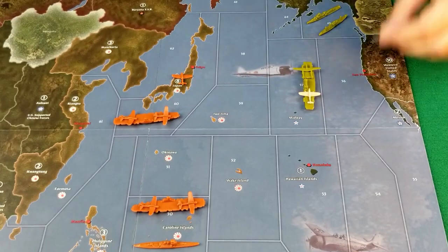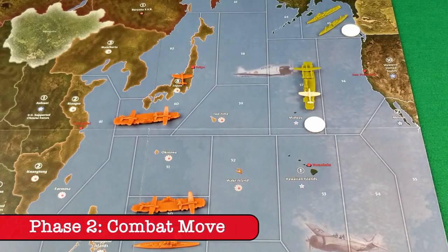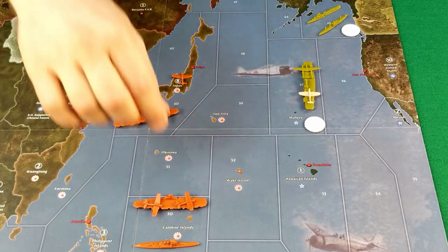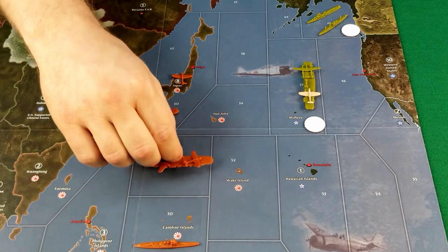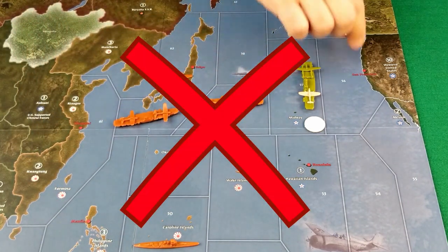Make sense? This is actually pretty straightforward, but people have a tendency to overthink it. Let's look at an example of how fighters use their special ability to take off and land on carriers. Let's start with something that you're not allowed to do. Each carrier creates a place for up to two fighters to take off and land. The fighters move independent from the carrier, so you're not allowed to move the carrier and then launch the fighters. The fighters take off from the place that they started the turn — in this case, C-Zone 50.